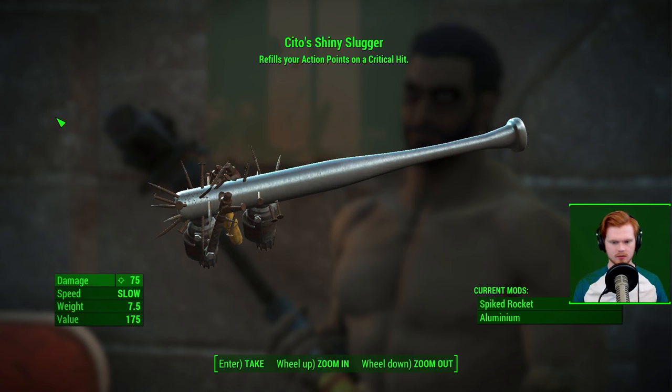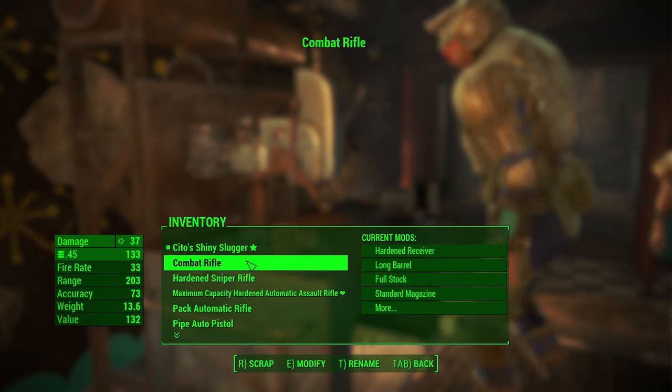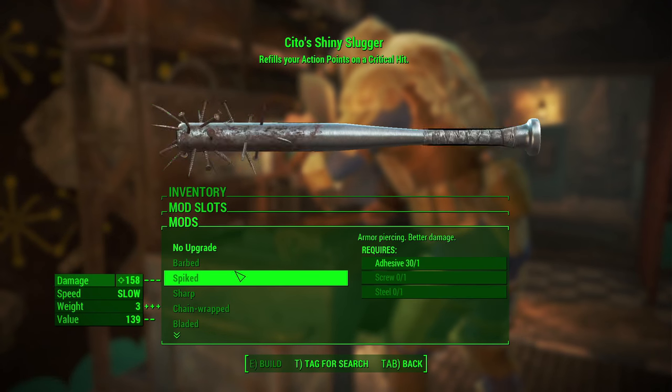This is not a melee character, but you will see in the gameplay and modding I'm going to show you in a second where I do have some melee-based perks. The big thing about this weapon is the legendary modifier, which refills your action points on a critical hit. That's a great modifier if you've already invested in a bunch of agility and luck perks, because all of those synergize together — when you're getting critical hits, you're refilling your action points, and that just feeds into itself over and over. The potential is really high with this weapon. In terms of modding options, this baseball bat has a lot going for it — already we have the spiked rocket mod, and the bat is aluminum, which gives you a boost in damage. If you invest in melee-based perks, you're already above 300 damage.